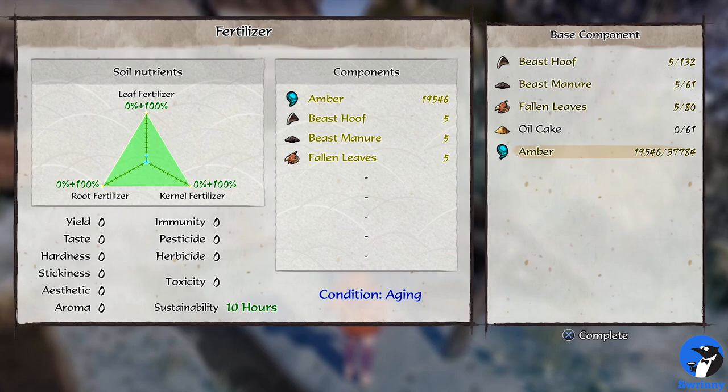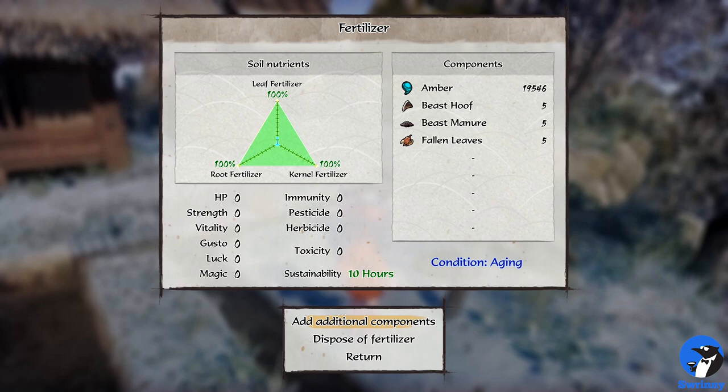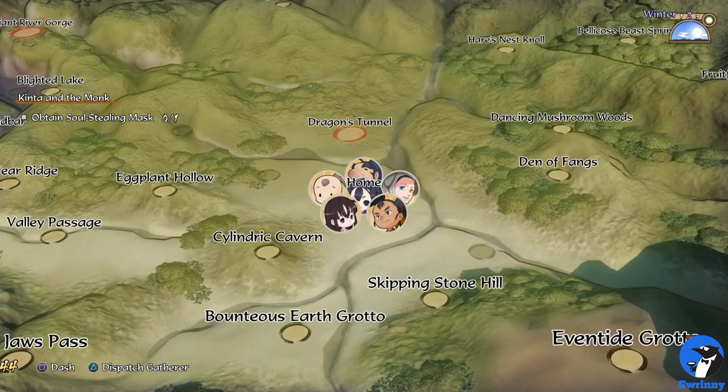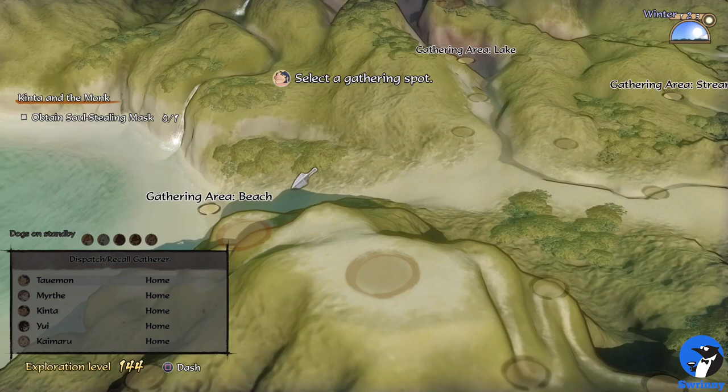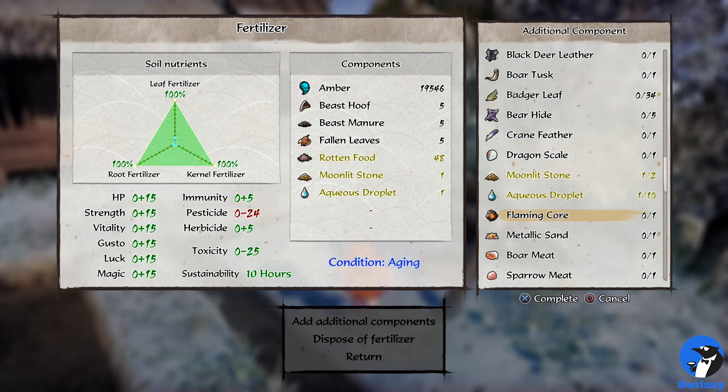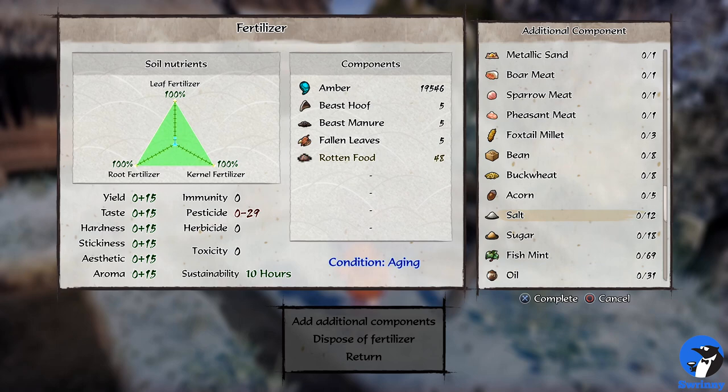You can add more fertilizer to the field during any step of the rice harvest, so if you don't have enough materials, you can create a weaker fertilizer first — filling the triangle to one third or halfway — and then add a second or third fertilizer later. The most important thing is that your rice field has enough nutrients throughout all seasons. Once your base fertilizer is done and the triangle is glowing green, it's time to add additional components. A safe thing to add, especially early in the game, is rotten food, which gives a bonus to each stat at the cost of being less resistant to insects.